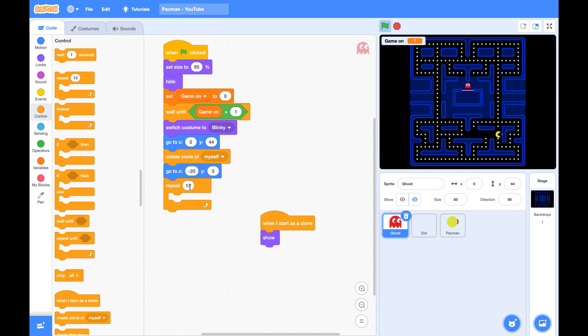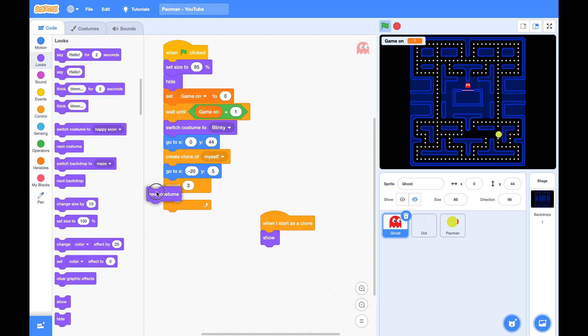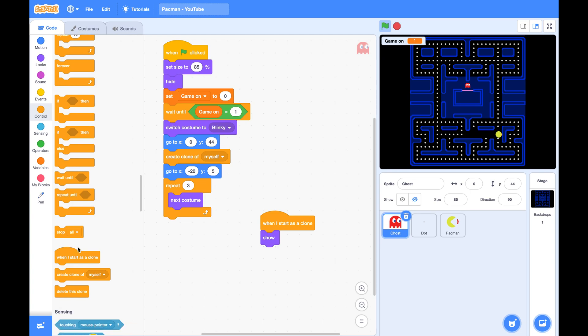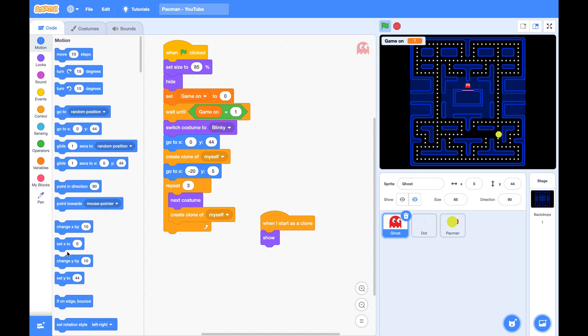Since there are three of them, we will use a repeat three times block. Every time we just switch to the next costume, create a clone of myself, then move to the right side by 20 pixels.